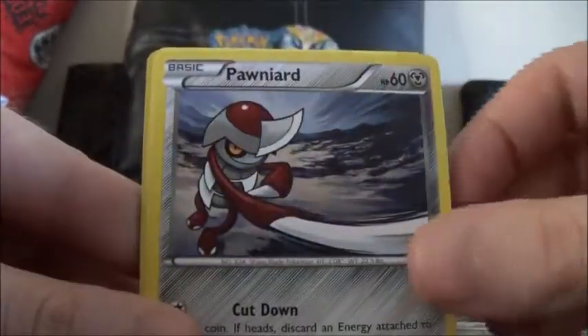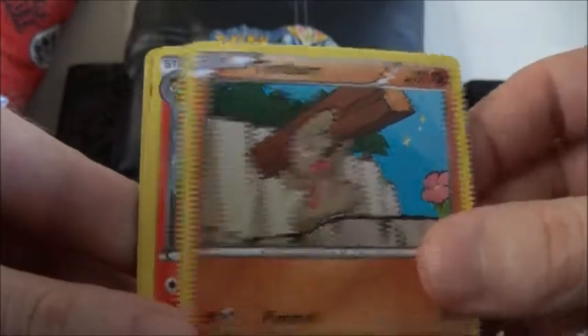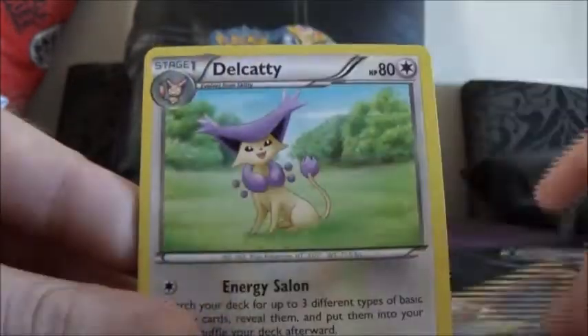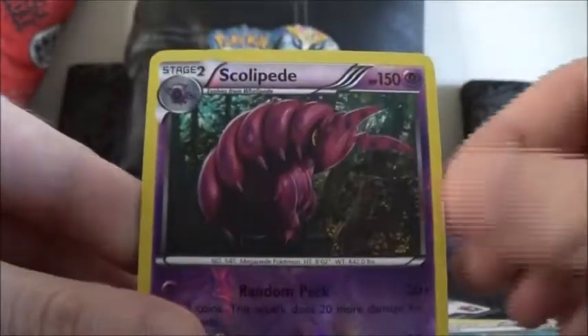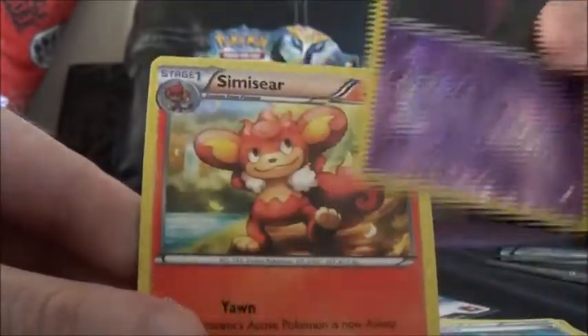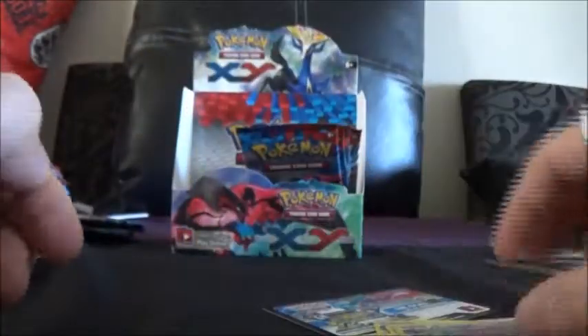Bidoof, Spoink, Pawniard, Timburr, Braixen, Delcatty, Red Card Trainer, Scolipede Reverse, and a Simisage Rare. I always like it when you get rares that are not holos in the reverse slot.